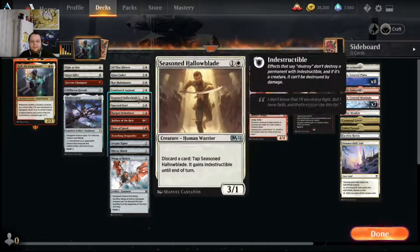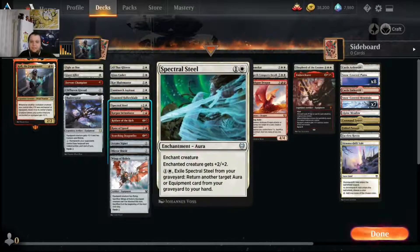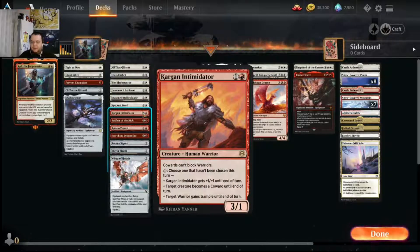Luminarch Aspirant: we're giving things enchantments that give lifelink and trample, so giving them a one-one counter at the beginning of each combat is super good. It's a two mana two-two that grows into a three-three, four-four - scales into the late game. Season Hollow Blade: two mana three-one, discard a card, tap Season Hollow Blade - gains indestructible until end of turn. Being able to instant speed indestructible when it's attacking or save it from removal is very handy. Spectral Steel is a two mana enchantment that gives plus two plus two, and you can exile it from your graveyard to return an aura or equipment from your graveyard to your hand.